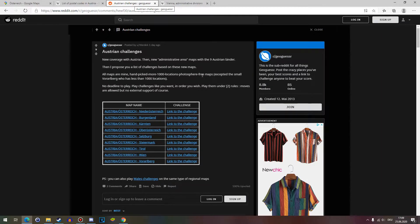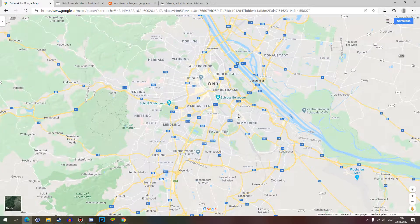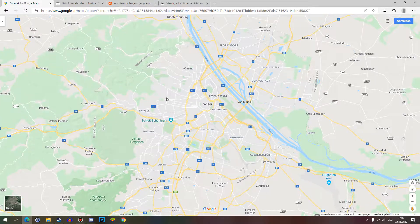Hello and welcome back to the Austrian State Challenges. This episode we're going to be doing Vienna. I'll quickly show you Vienna on the map — you probably know where it is. It includes all of this. And technically, if you know the districts of Vienna, it's extremely easy.